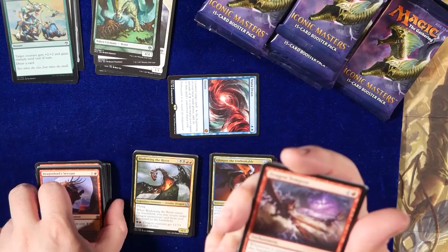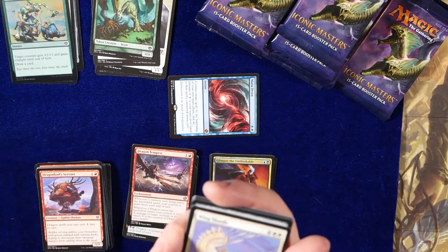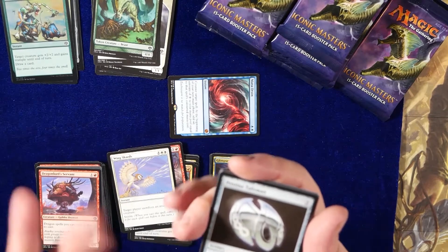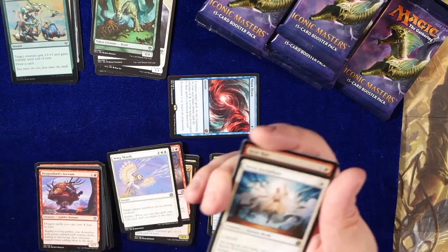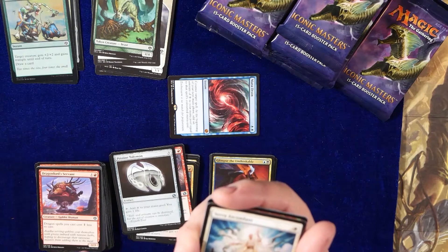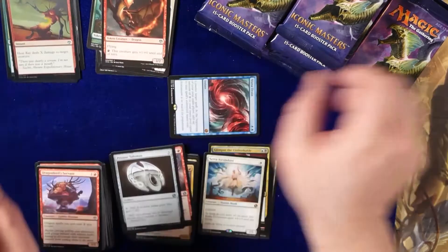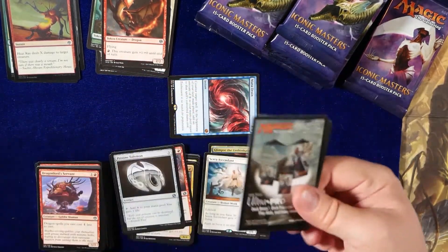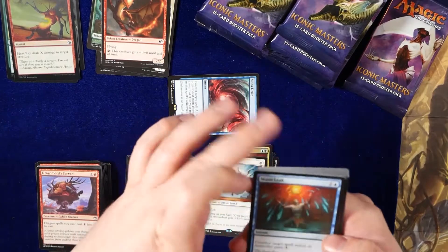Dragon Tempest — wow, that's beautiful. Wing Shards: target player sacrifices an attacking creature. Pristine Talisman. Night Ascendant — as long as you have 30 or more life, gains plus five, plus five and flying. And Heat Ray. Three mana and a life — free mana and a life. Mana Leak.